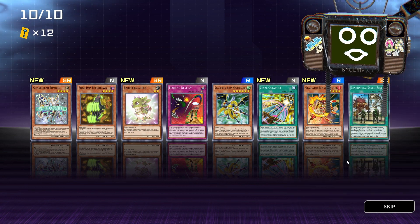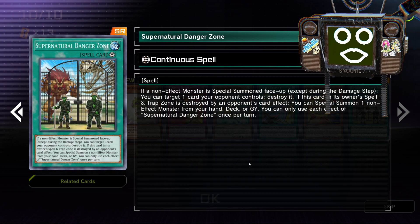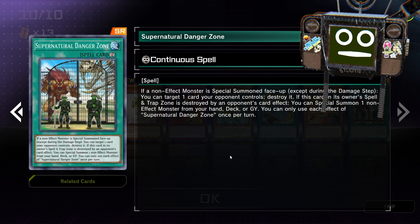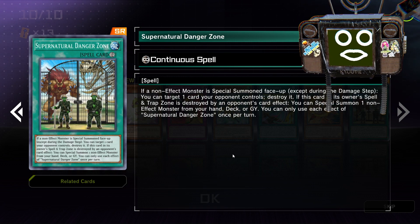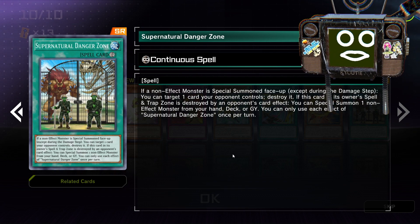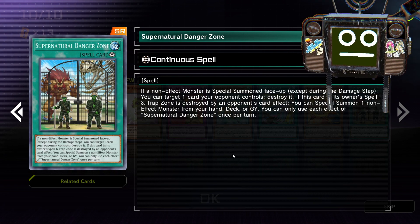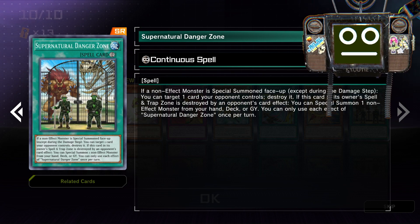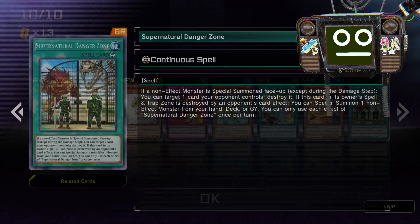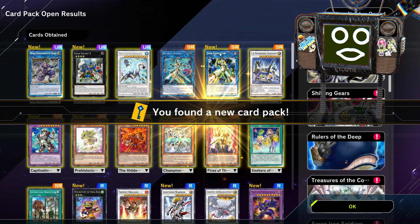And the guaranteed SR is Supernatural Danger Zone. I don't know if I already had two of these — I did want this card, but I'm not sure if I wanted two or just one. If a non-effect monster is special summoned face-up — except during the damage step — you can target one card your opponent controls and destroy it. If this card in its owner's Spell or Trap Zone is destroyed by an opponent's card effect, you can special summon one non-effect monster from your hand, deck, or graveyard. You can only use the effect of Supernatural Danger Zone once per turn. Having three of these is probably fine since you want to be able to play it.